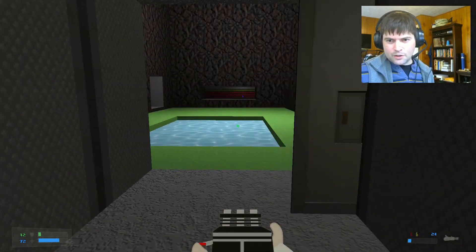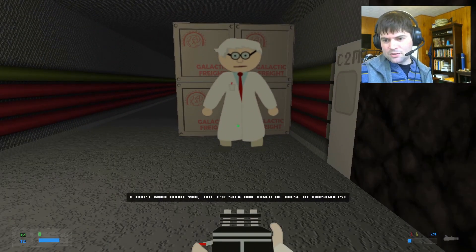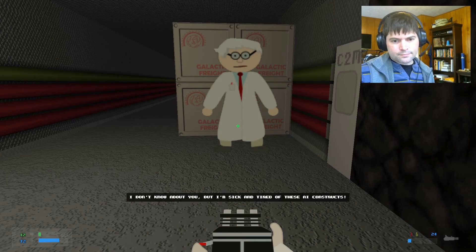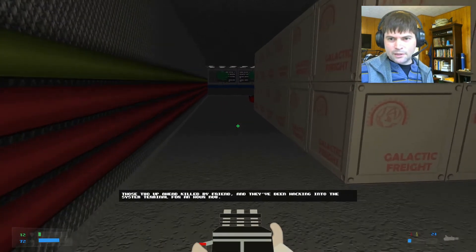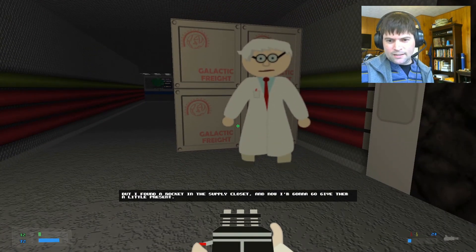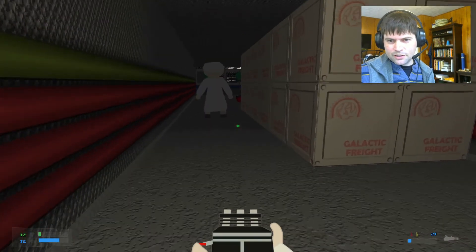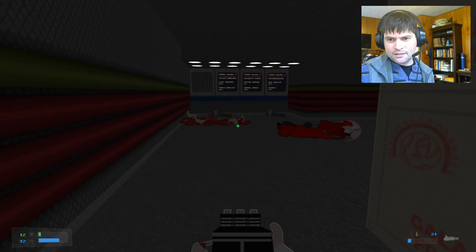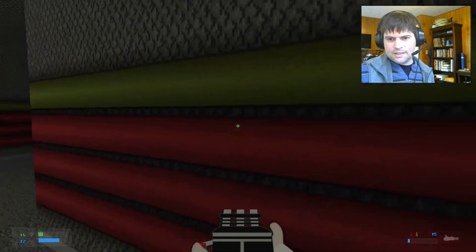I recently got the yellow key, so now we're going to go into the yellow room. And here we find another scientist. He says: 'I don't know about you, but I'm sick and tired of these AI constructs. Those two up ahead killed my friend, and they've been hacking into the system terminal for an hour now. But I found a rocket in the supply closet and I'm going to give them a little present. You might want to stand back — unlike you, I am a professional and I know what I'm doing.' Here he goes to sabotage these guys. 'This is for Franklin.' And of course he blows himself up — but he takes the AIs out for us.